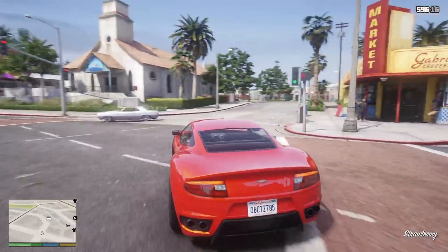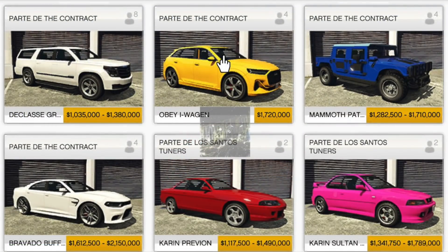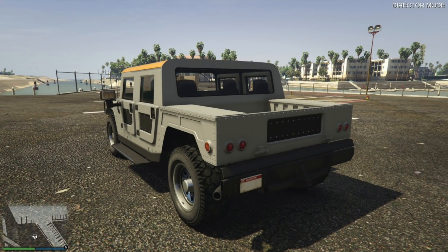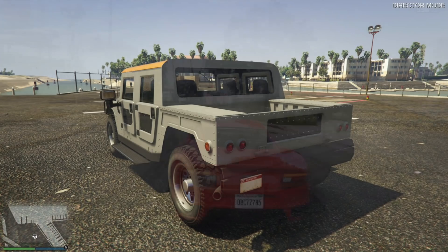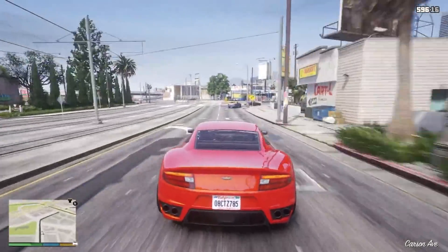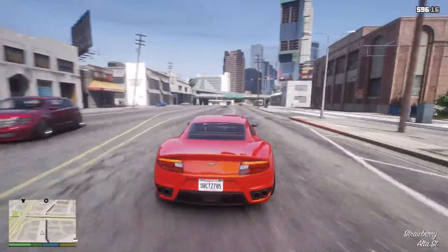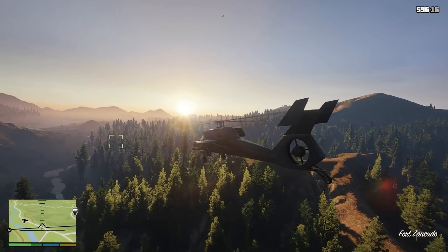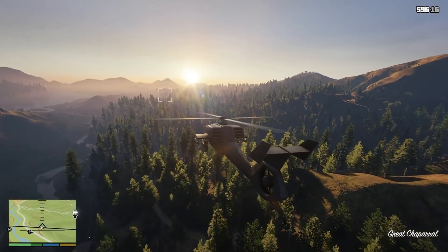Now let's move over to the Southern San Andreas Super Autos site, where we've got three vehicles to look at. The first is the Mammoth Patriot — this is going to be the mil-spec version, and it's going to be an off-road vehicle. It has a buy-it-now price of $1,710,000 and a trade price of $1,282,500. The description reads: 'The international symbol of self-importance, Mammoth Patriot Mil-Spec, might be lacking standard safety features, but who cares about blind spots when the only person you don't want to hit is sitting in the driver's seat?' It comes with exclusive modifications only available at the Agency Vehicle Workshop.